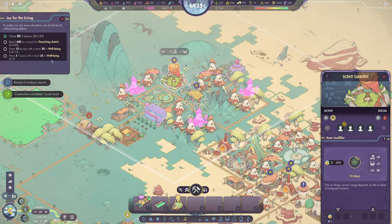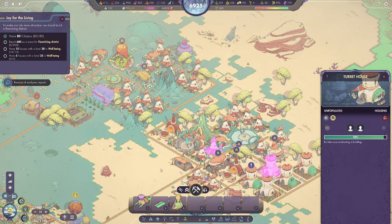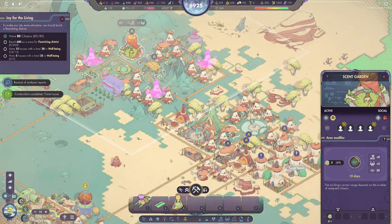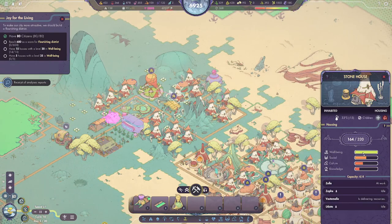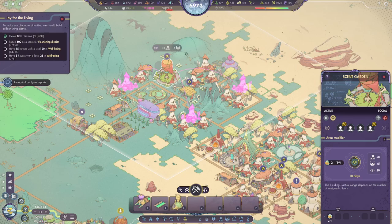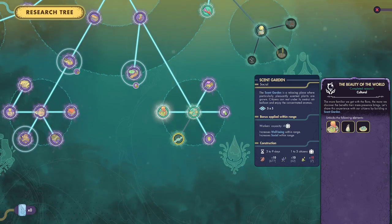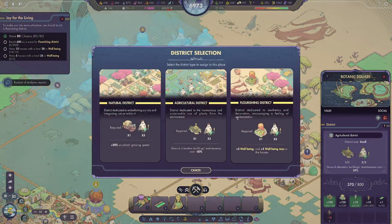We're at 15 houses with no level 25s? Excuse me? How do we get our well-being above 25 — or above 20? There's a bunch of them maxed out at 20. I thought the scent garden would increase well-being within range. Did I misread something? Oh — it's because of the whole district! The district needs to get changed over. Ta-da!